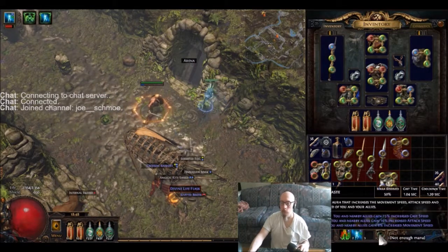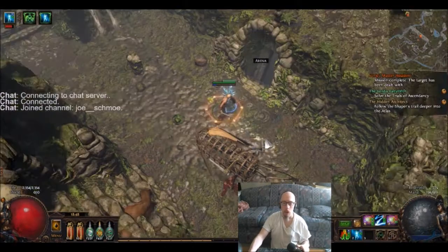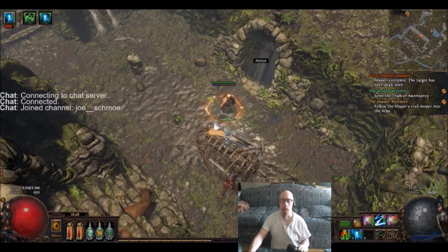I've also got Haste in there, and Poacher's Mark with Blasphemy attached to it. That's the setup. I also have a full six portals, so let's make good use of them.